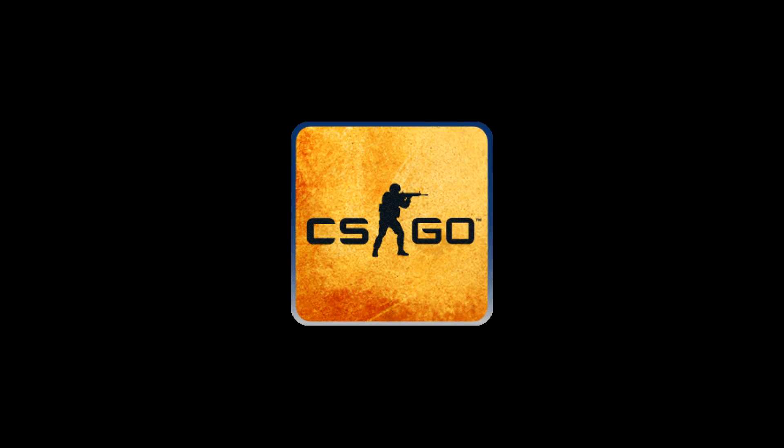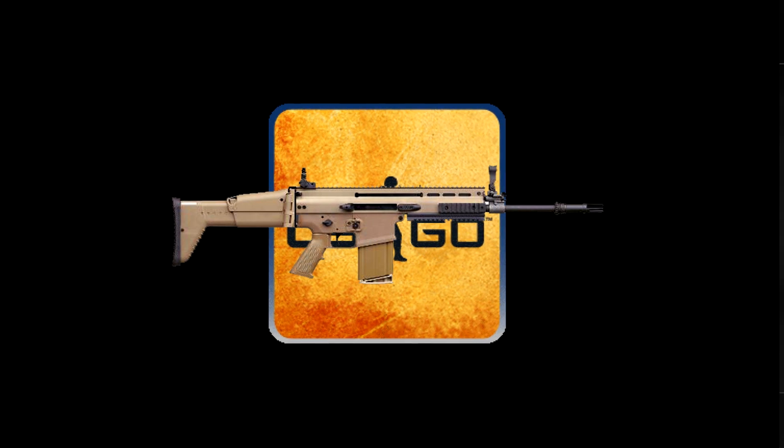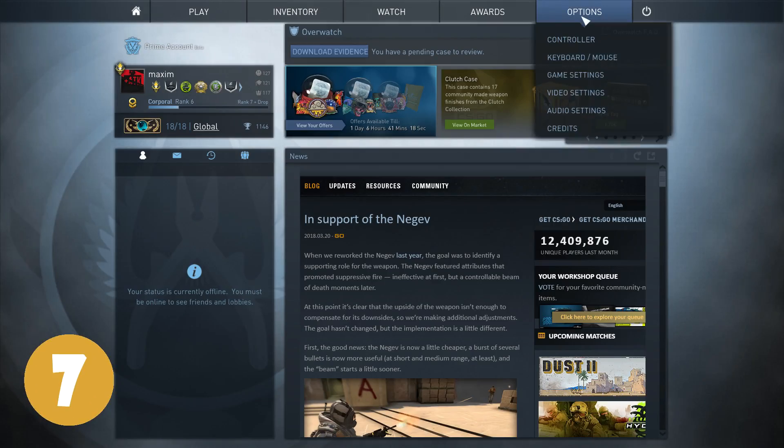Number 6: the CSGO icon on Steam shows a CT holding a Scar H. Now in the game you can obviously get the Scar 20, but where's the Scar H? That is some stupid false advertising.